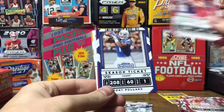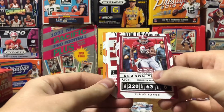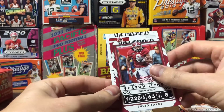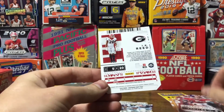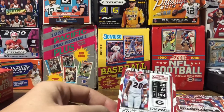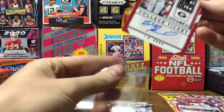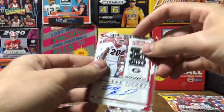Gardner Minshew, Tony Pollard, Julio Jones. Got our second auto — Darius Slayton, Peyton Manning. And our other auto — I think he's Alabama... oh, Georgia. J.R. Reed, another safety. Haven't heard of him. I'll look him up and find out exactly who they are and where they're at and let it into the video.